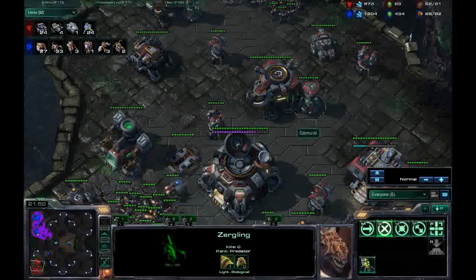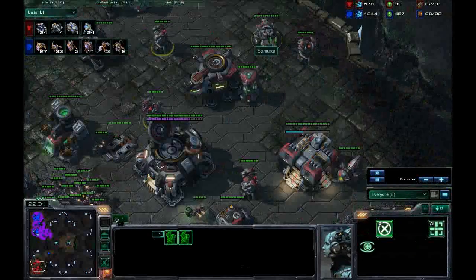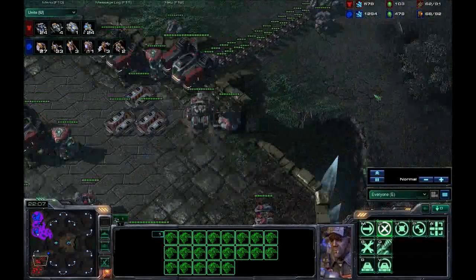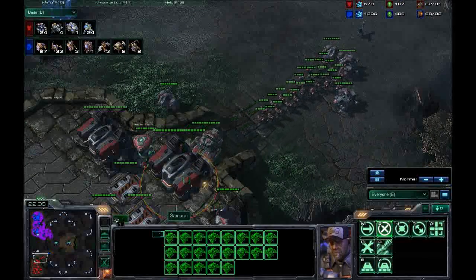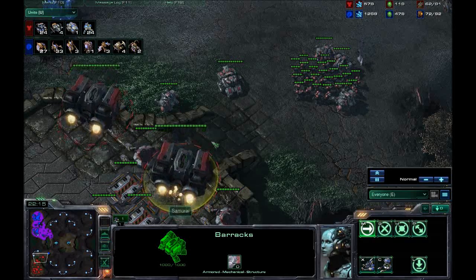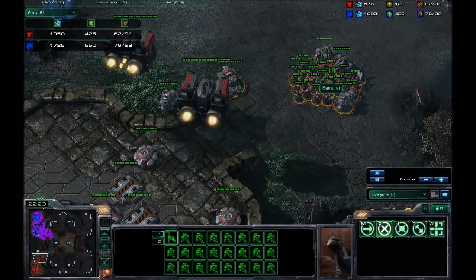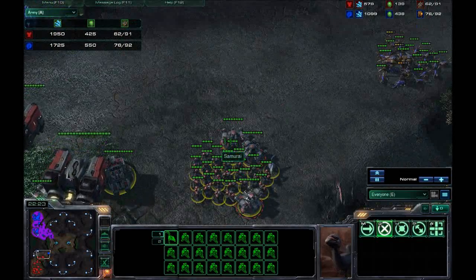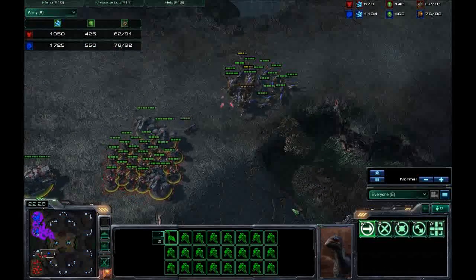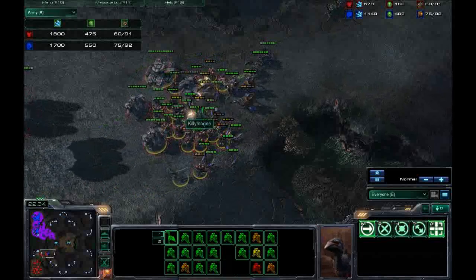Out come more Vikings — I thought Vikings were an unusual choice — and he's heavily countered my mutalisks with four missile turrets. He's now mined out. He's lifted up two barracks and is flying them out, so I guess this is the all-in-iest of all-ins. But I've got news for him — my army is nearly as good as his, plus I can reinforce quicker.